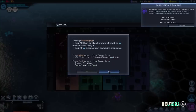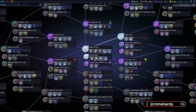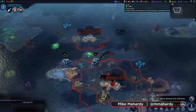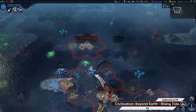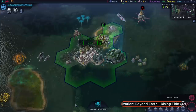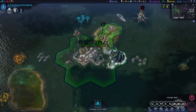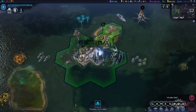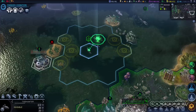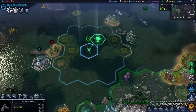Of all the things Civilization Beyond Earth's first expansion accomplishes, the greatest is this: it sorts through centuries of war, politics, and civic progress to reveal the personality hidden beneath it all. Developer Firaxis Games has a reputation for making bold expansions, and Rising Tide is no exception. It doesn't just add content to this sci-fi strategy game — it reimagines certain systems altogether, and brings real characters into the formula.